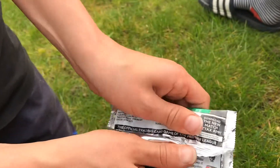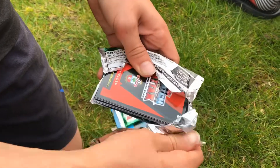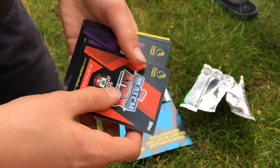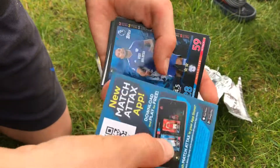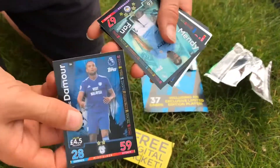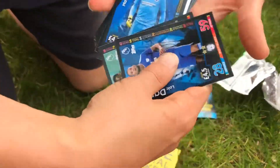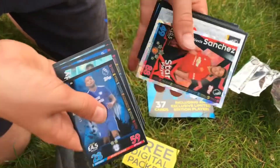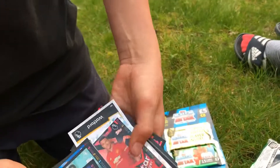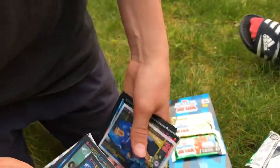Right, let's get straight into this — we have a Southampton midfielder at the back. Let's flip it over. Here's the code for a free online pack. We have Mendy, Matthew Ryan, Maguire, star player Sanchez, Watford badge, and Morata.